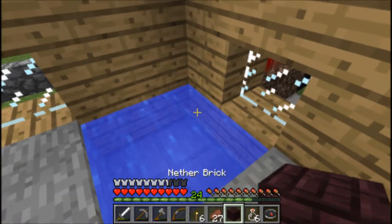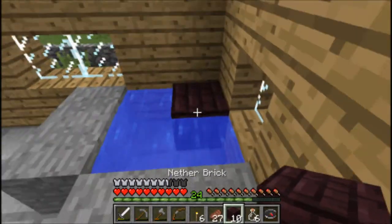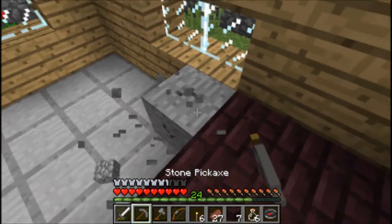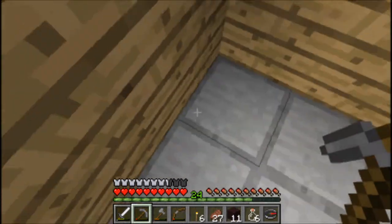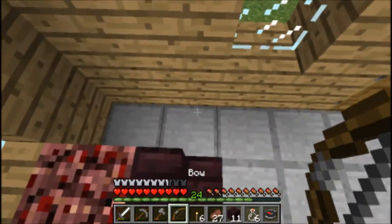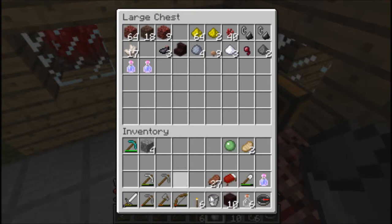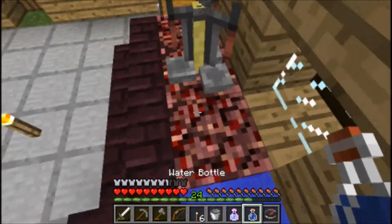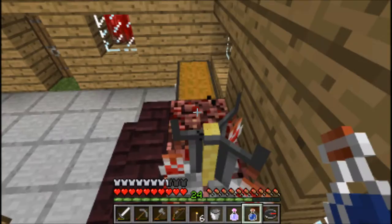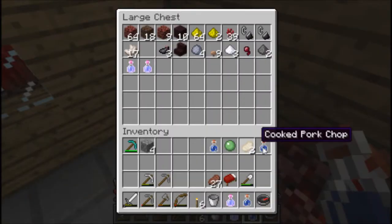I need four blocks. I'm gonna grab all this and place it - not just down, like that, and then just one in this corner. Place one here and then a water bucket like that, nice and decent. I'm gonna fill all the glass bottles up with water and get that cooking.